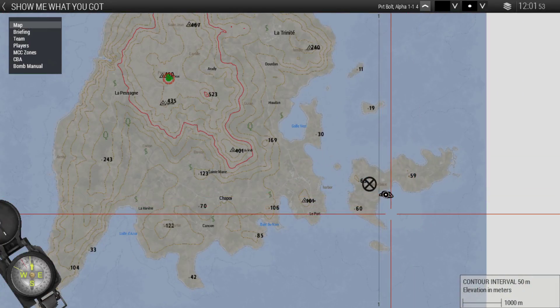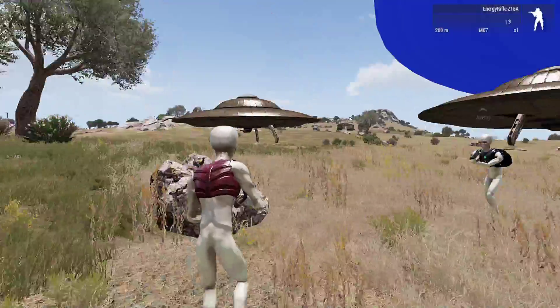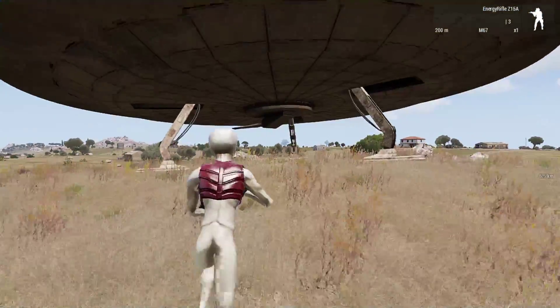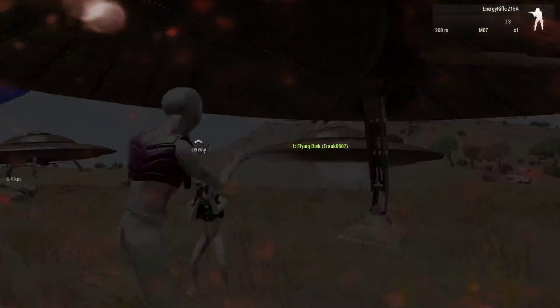So we're going to go down there. I'm getting in my saucer. We can go two to a saucer, or we can get our own saucer — it's completely up to you. It's about six clicks out. I don't know how fast these things are, so keep that in mind. What is this thing? This thing has guns?